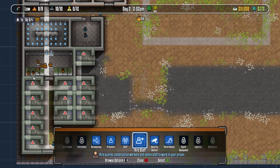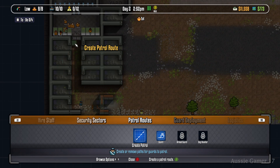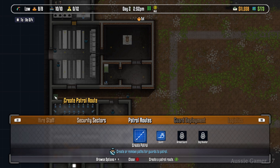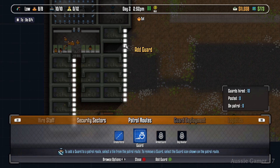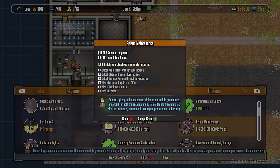I've cut the bits where I run power and water to the buildings — by now you already know how to do that. For this grant we need guard patrols, so create three patrol routes: one in the cell block, one between the canteen and showers, and a third nearby to tick that box. Then go to the guards and post a guard on each of the three patrol routes. That completes the Security Procedure Certification grant.